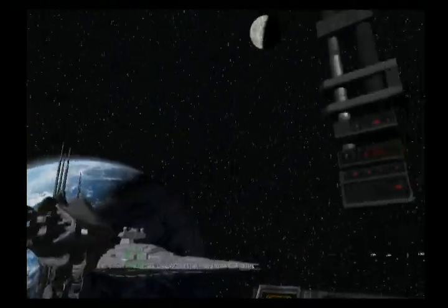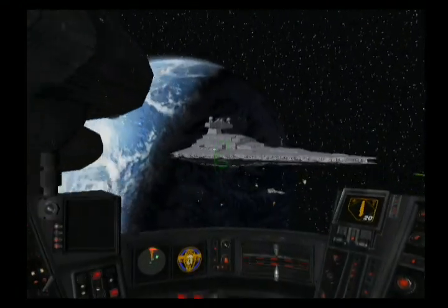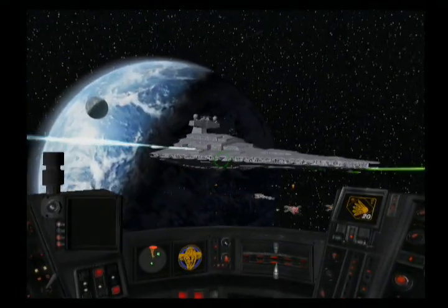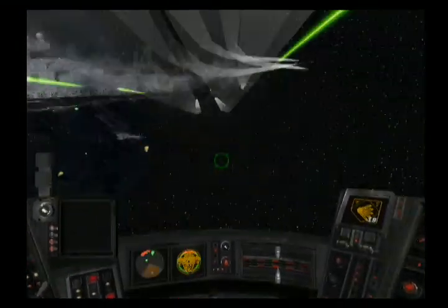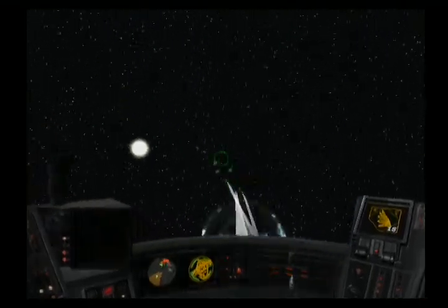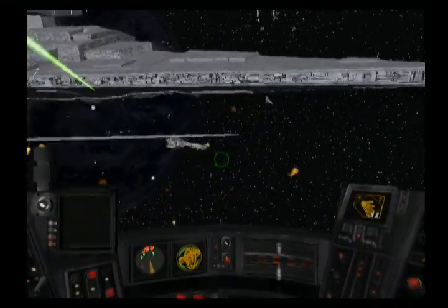Awaiting your orders, Wedge. Keep those fighters off my back. Copy that, boss. We're going after the fighters. Rogue leader, this is the frigate — we're under attack. We're going after the frigate. We've got to protect the frigate at all costs.